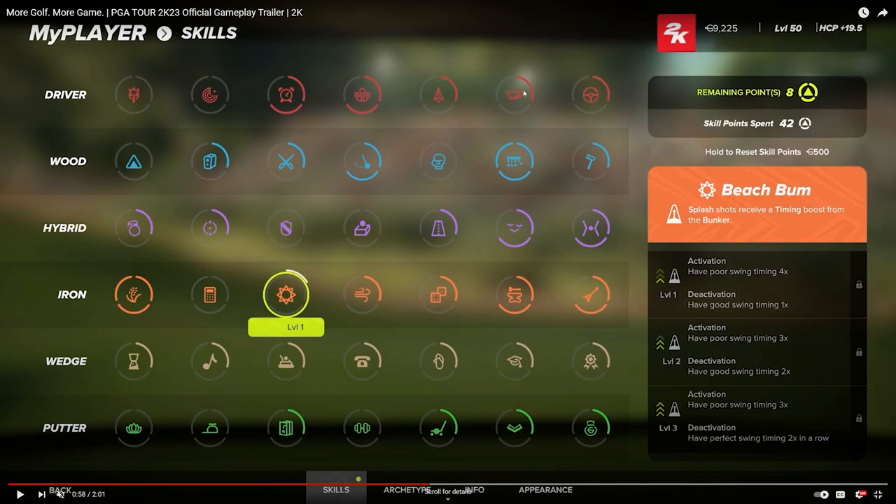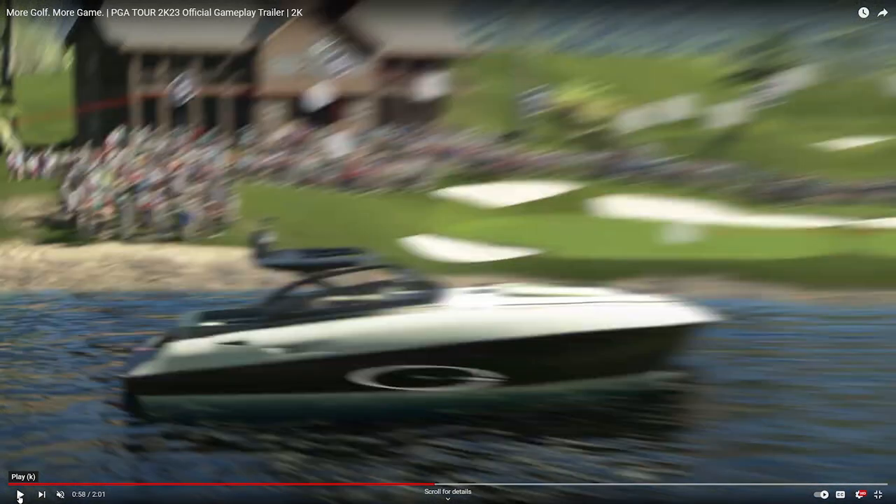There are a lot of different skill icons I can't fully identify yet — one looks like a steering wheel on the driver, maybe for accuracy. Some look like teacups. I cannot wait to see a deep dive on all of these. So skills and archetypes for your My Player — and when you play as pros, they probably have their own set archetypes.